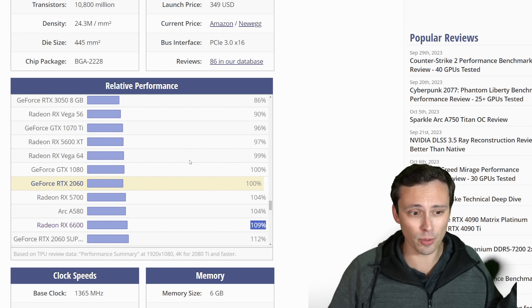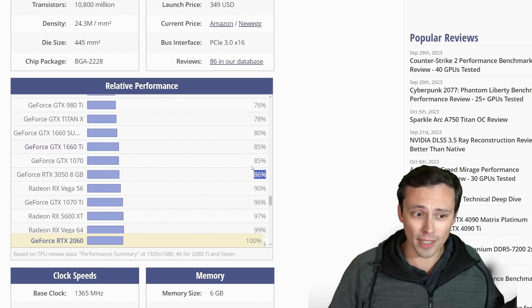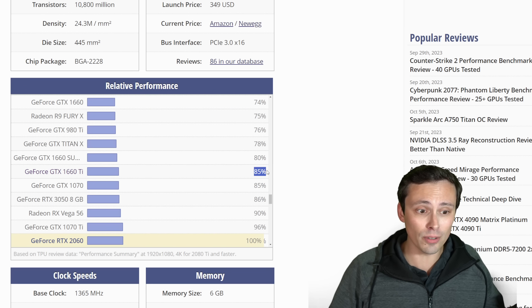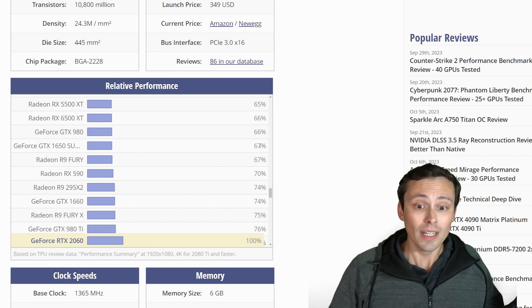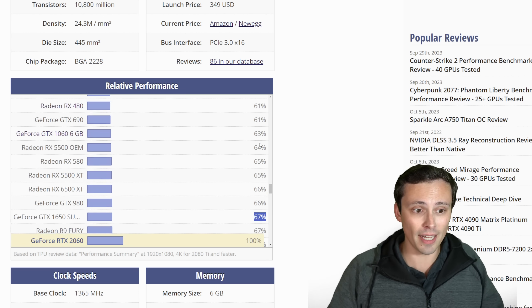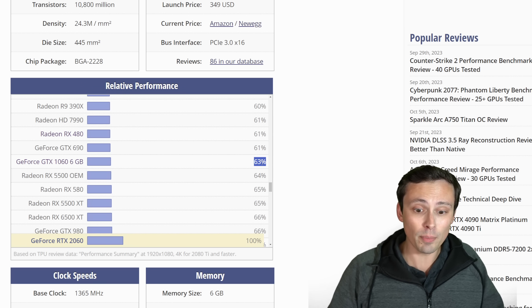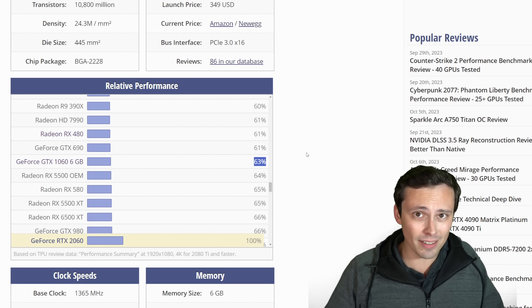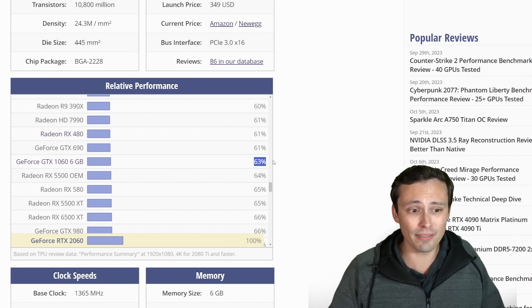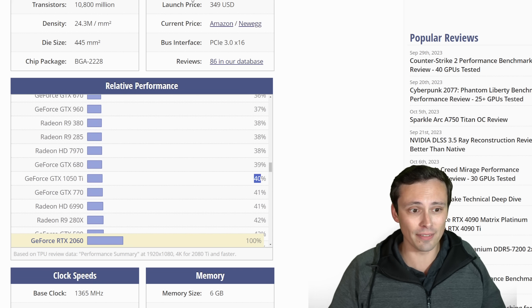That means cards like the RTX 3050 are potentially a bit below the minimum requirement — close enough you might still get around 30fps, but cards like the 1070, 1660 Ti, 1660 Super, 1660, and 1650 Super are all pretty well below the minimum spec for this game. The GTX 1060, which still features very prominently on the Steam hardware survey, is only 63% of the performance of the minimum listed GPU. Maybe going down to performance mode upscaling at the lowest possible settings you'd still get around 30fps, but if you've got a card like a 1650, you are way below spec.